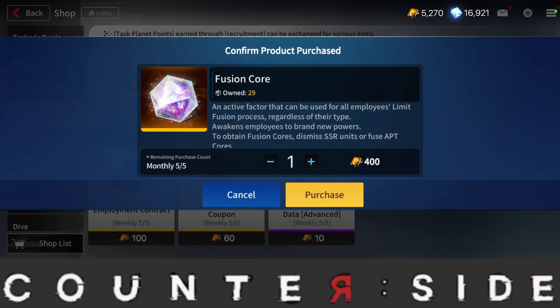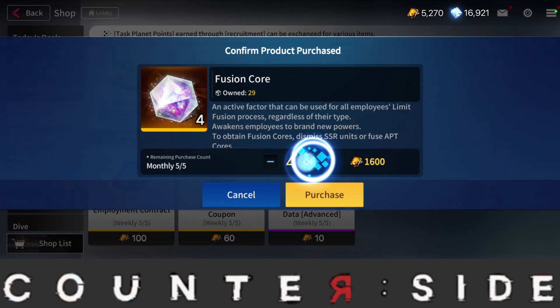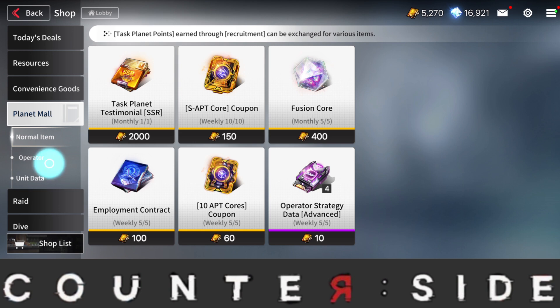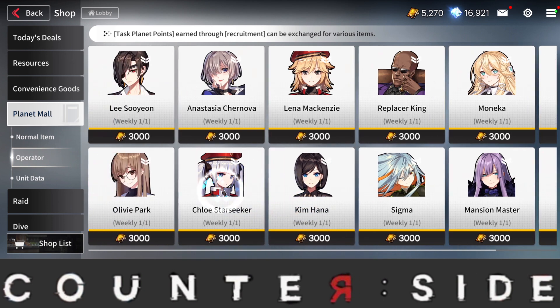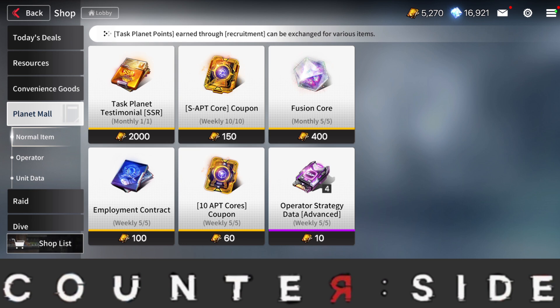You can also go over to Planet Mall to get some more fusion cores. However, this is not recommended — do not use fusion cores to buy things here. It is very expensive at 2000. You get Planet Points from summoning, and you need those points to buy operators when a good one comes out. You never want to summon for operators — that's one thing to note.